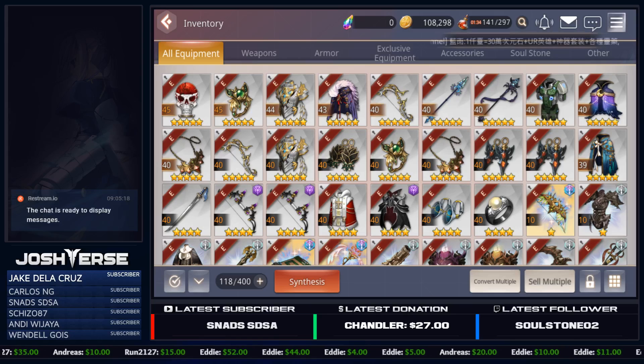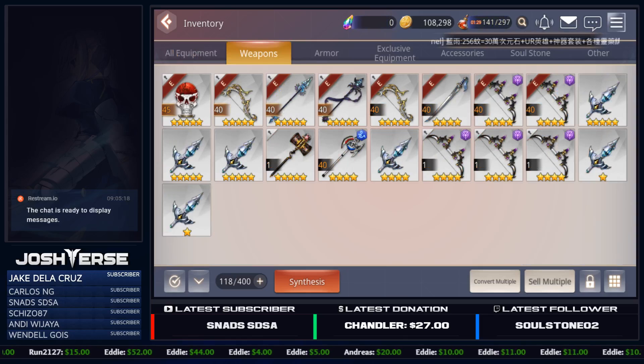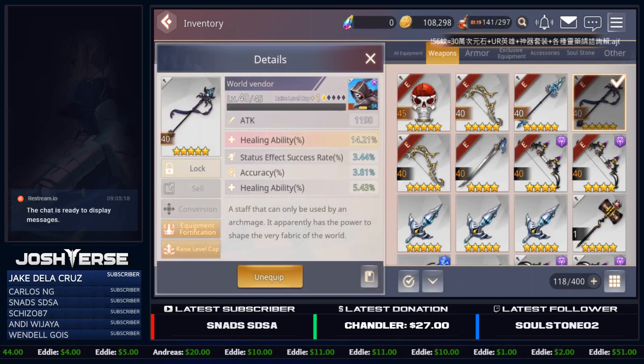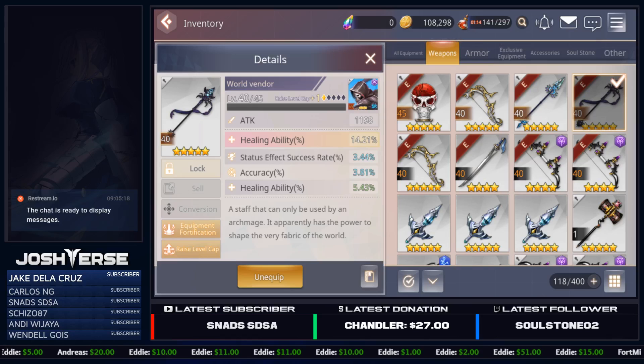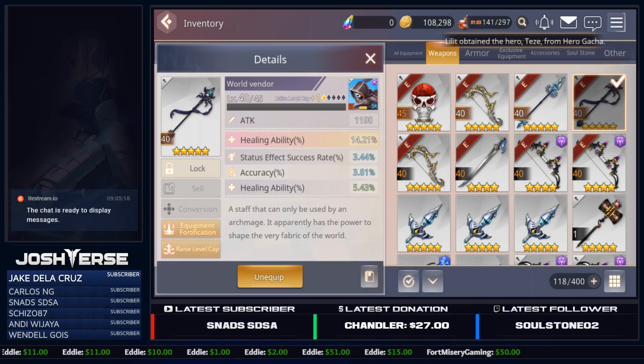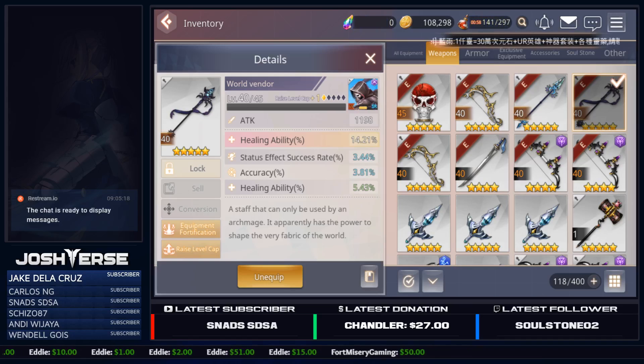Alright, so let's first talk about some things that some of you may not know about gear. If we go to just weapons and isolate them, let's look at some of these different 5-star weapons. For example, we have this one here, the World Vendor. You'll notice that its main substat is Healing Ability Percentage. No matter what World Vendor you get, it's going to always have Healing Ability Percentage and it's always going to be the same percentage. That's how gear works — the main substat per type of gear. When I say type of gear, I mean the name. So if it's a 5-star World Vendor and you pull another 5-star World Vendor, they're both going to have the same Healing Ability Percentage as their main substat. It's always going to be the same.